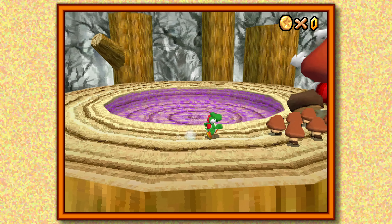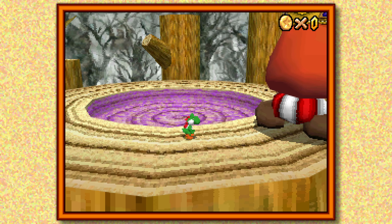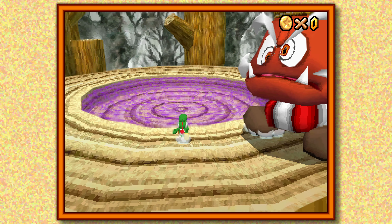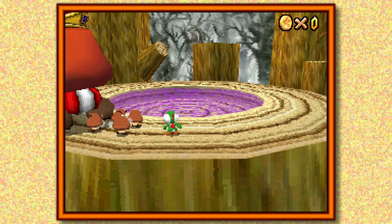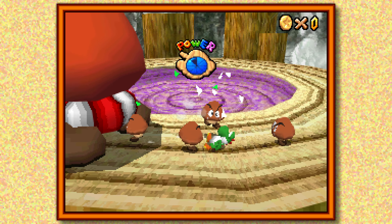I'm no ordinary Goomba — I'm Goomboss, the great Goomba, the grand pooba Goomba that Mario always stomps on. But now the tables have turned! I locked him up in a room — I bet he's crying like a baby. I have no business with you, so scram! There's no way a prehistoric wimp like you could beat my stupendous stomps!